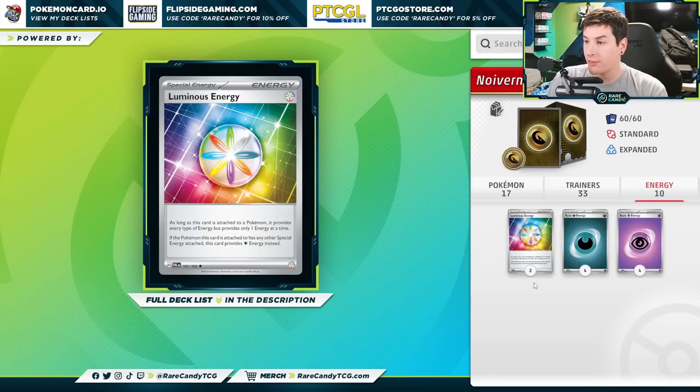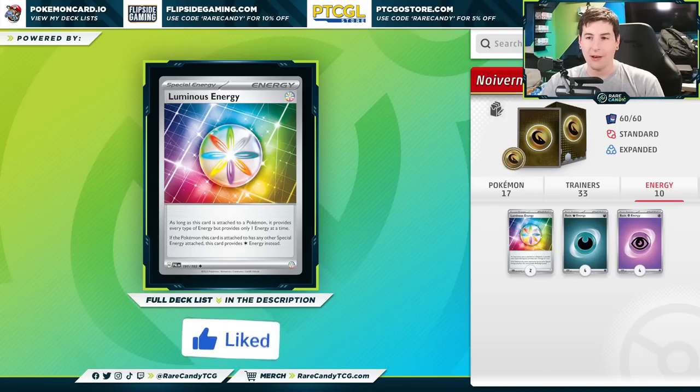Looking at our energy cards, we have four Dark Energies, four Psychic, and then two of the Luminous Energy, which is a brand new card we just got in Paldea Evolved. It's essentially a rainbow energy, as long as you don't have any other special energies attached. That's going to be the list we are trying out for Noivern today. Just be sure to smack that like button to feed that always hungry YouTube algorithm. Let's jump into some games and see if our annoying strategy is going to work.